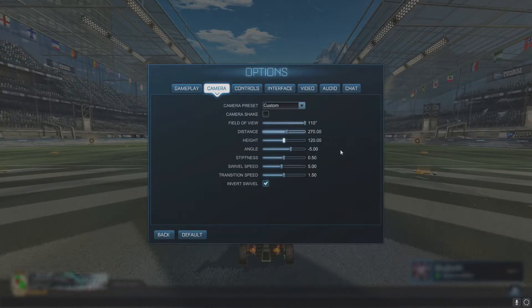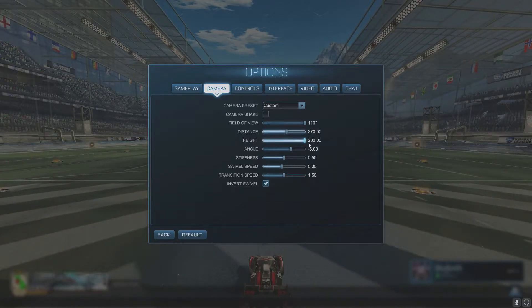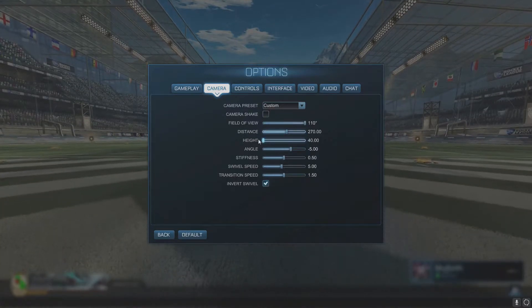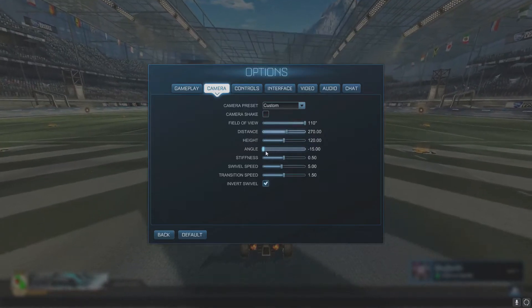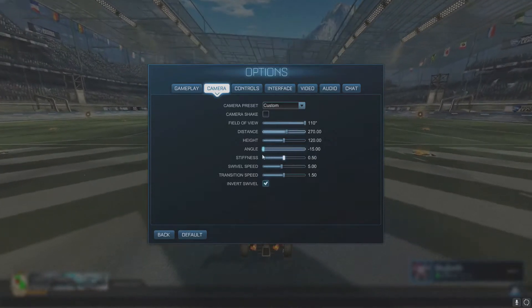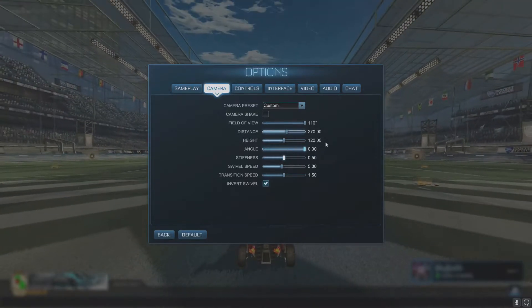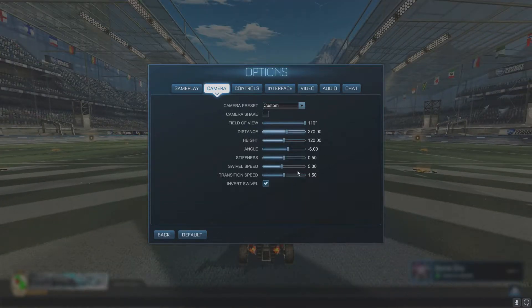Your height is how high the camera is from your car. You don't want it too high because you can't see things going on underneath you when you're flying around, and you don't want it too low because you won't see things going on above you. Your angle is how sharp the camera angle is — really it's to see what's in front of your car. If it's really steep you'll see the nose of your car, but I like to keep it right in the middle. Stiffness, swivel speed, transition speed — just play around with these and find what's comfortable for you.